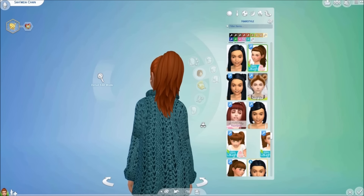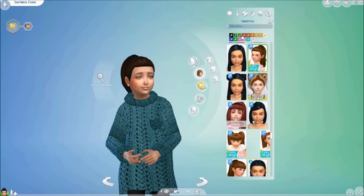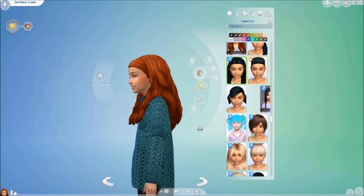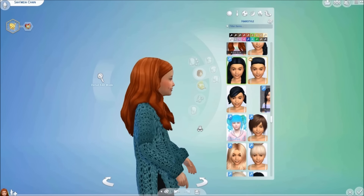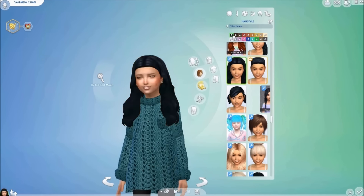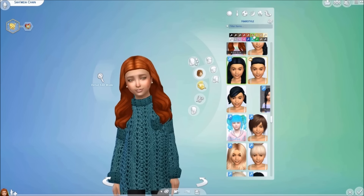The Simple Ponytail also comes in a version without bangs, again in a variety of EA's base game colors. The next hair is called the Little Gem Hair, created by Simduction from off of Tumblr, and this hairstyle also comes in a variety of EA's base game colors.